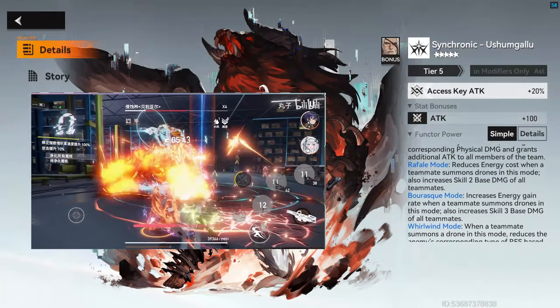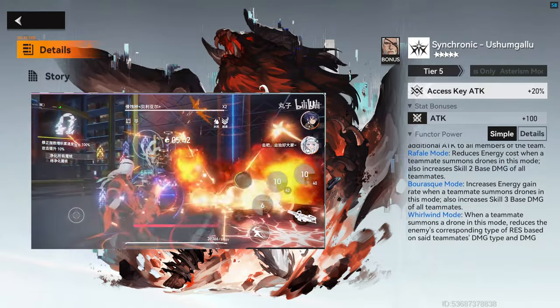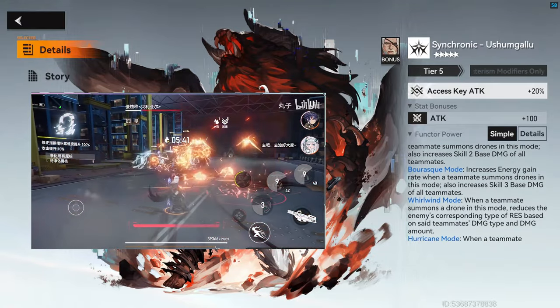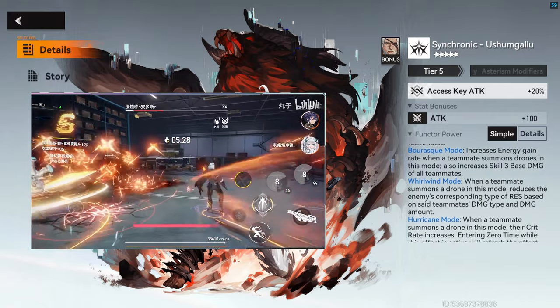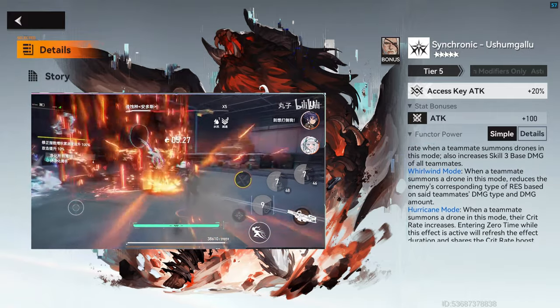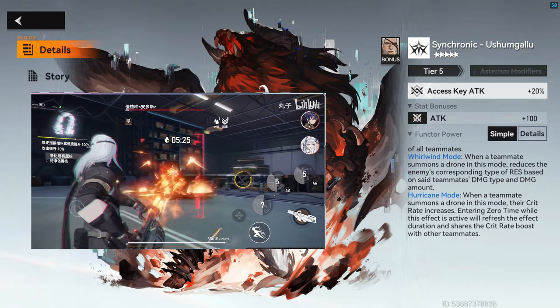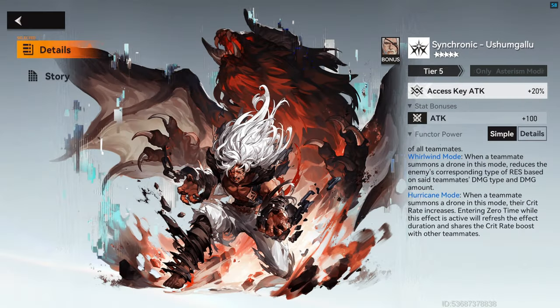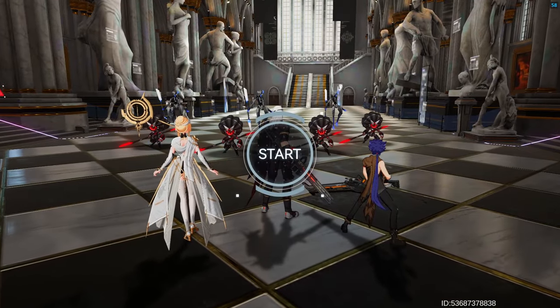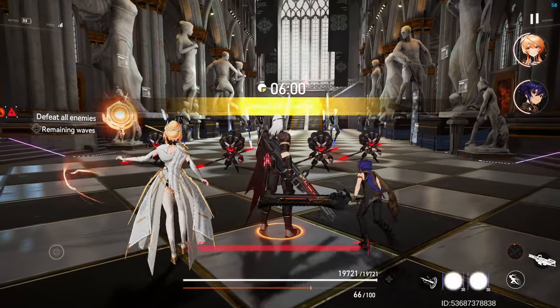Some highlights of the functor: when a teammate casts a skill or ultimate, a drone will also be summoned to attack the targets, increasing all party members' attack by up to 1800 for 18 seconds. It also increases the damage of the party's Skill 2 and Skill 3, further decreases enemy resistance, and increases party members' crit rate. The functor essentially turns him into a Swiss army knife.